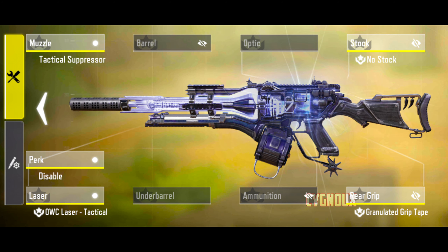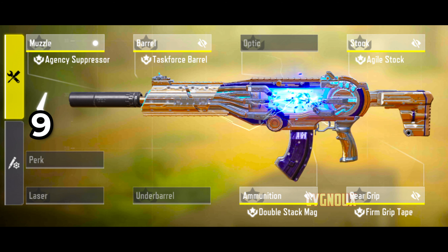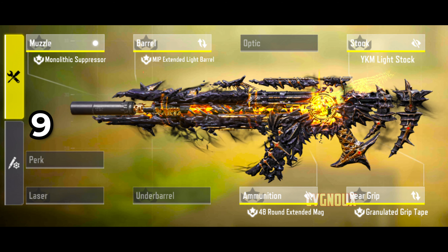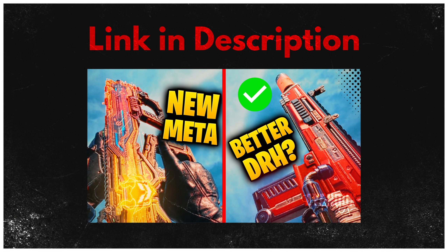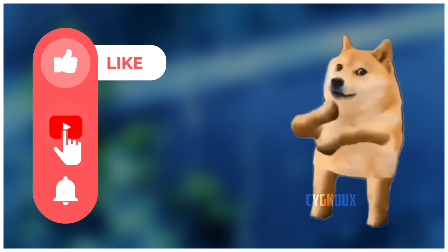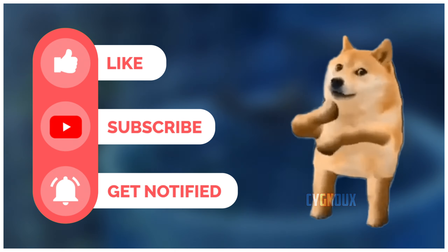LMGs are still worth using. Use Bruin or Hades for a versatile LMG, and use UL736 or PKM for a passive LMG. Alternate build for Hades as well. Honorable mention: Holka26 — it is still good but we have alternatives.